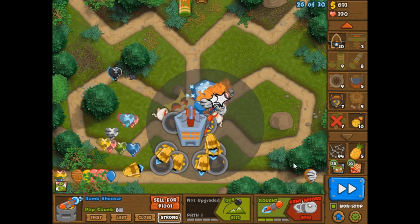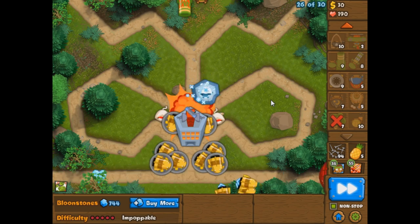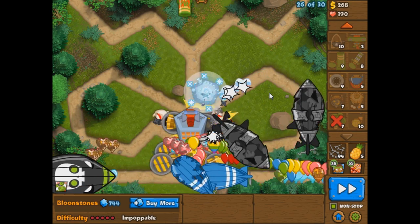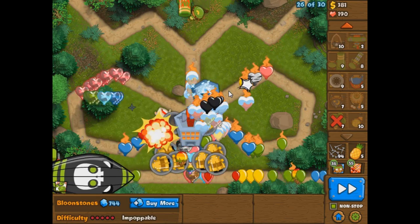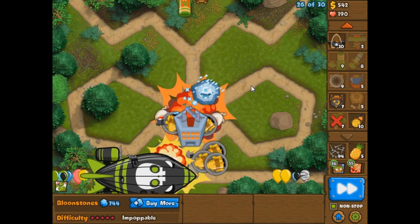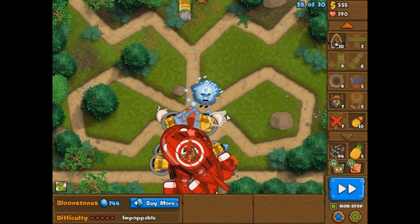The real problem is when you get Zomg's on top of DDTs, on top of secondary DDTs, and we have six or nine of them coming out at the same time — that's when it gets really difficult. But no worries, we're going to be fine. We're just going to pop these DDTs, de-camo those bloons, let the Arctic Wind do its job, let it de-camo everything like it should. I got rid of my spike factory — crazy thing to do. If I lose some lives, so be it. At least we're going to beat this map.